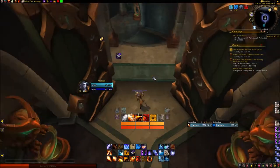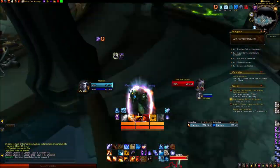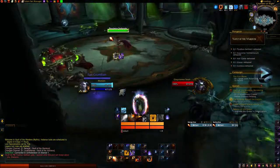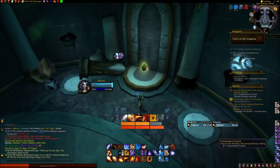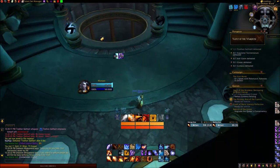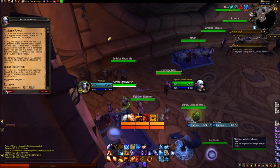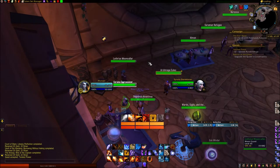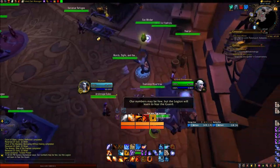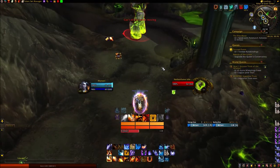As for Vault of the Wardens: Borrowing Without Asking, you just kill the first boss, then proceed until you hit the first elevator, at which point you will see the Containment Crystal. You do have to complete the whole instance for the quest to be complete, but there's nothing too out of the ordinary from then on. When all three of those are finished, then you have Twisted Power, which sends you to Western Azuna at the Altar of End Times.